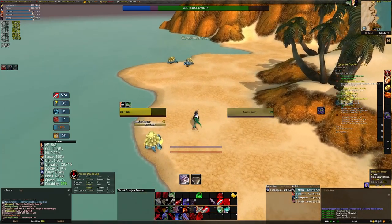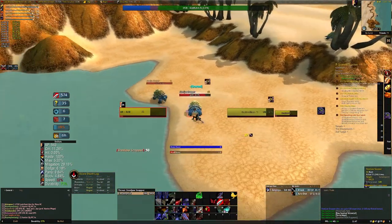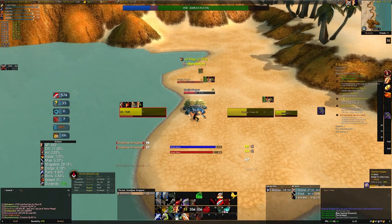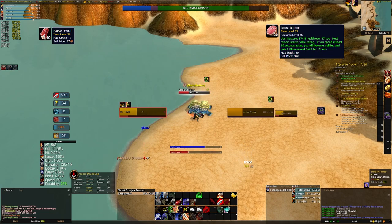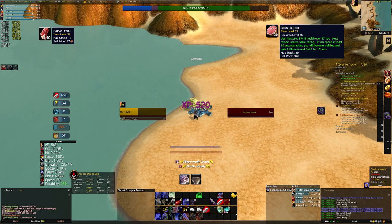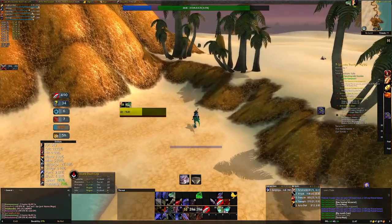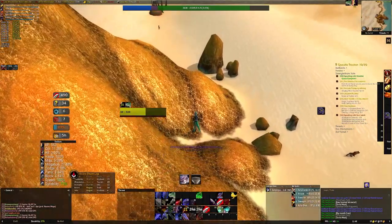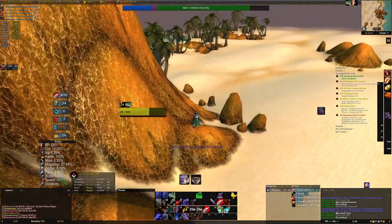There's no lemon meringue pie recipe in WoW unfortunately, but that doesn't mean we can't cook up something tasty. While leveling before I started this farming, I completed the quest to kill raptors just south of Grom'gol in Stranglethorn and found myself with a lot of raptor flesh. Raptor flesh on its own vendors for about one silver, not particularly helpful. However, if you cook it using only 10 copper per flesh, you can then sell roast raptor for about three silver a time - a 200 percent profit increase, which will get you to your mount an awful lot quicker.